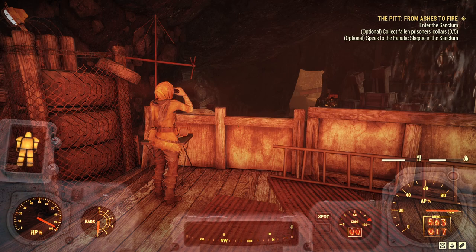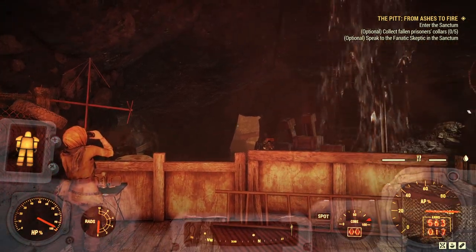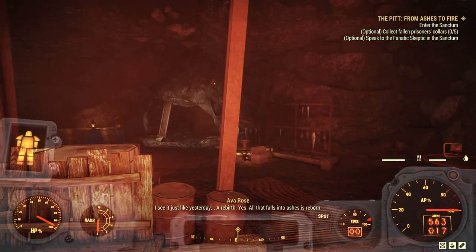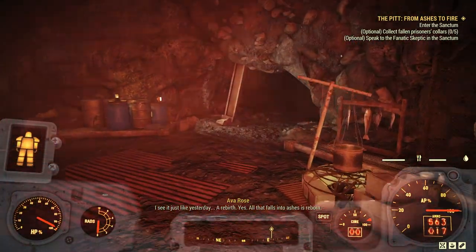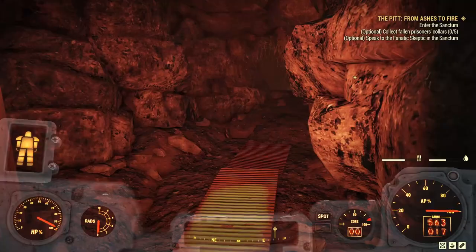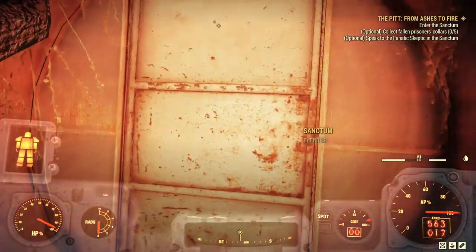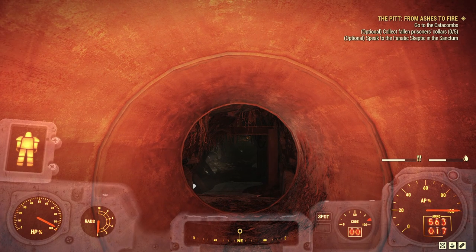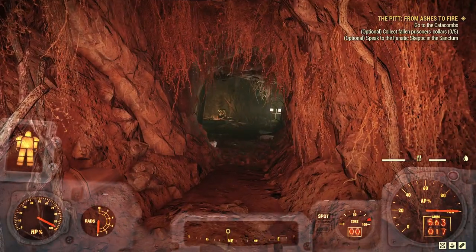First thing you need to be aware of — check your quest log in the top right there before you go anywhere else, because sometimes the fanatic skeptic might be out here in the trench. You'll make life a lot easier for yourself if you go and find them first if that is the case. In this case they're in the sanctum, so that's fine. But if they're out in the trench it will tell you. Make sure you catch that particular point because it makes life easier to do that first if they're out here.